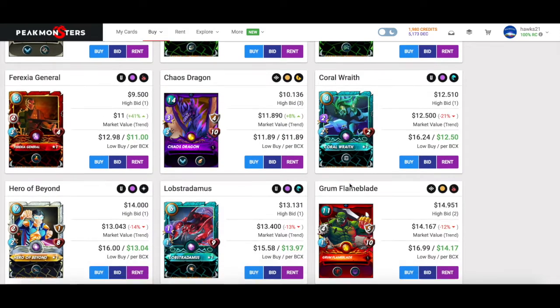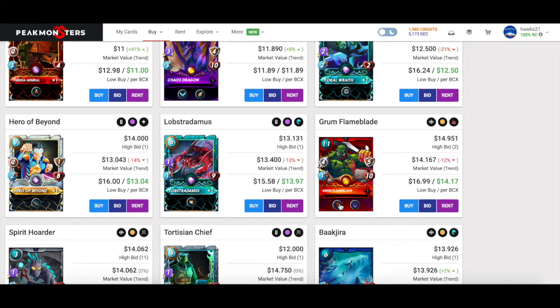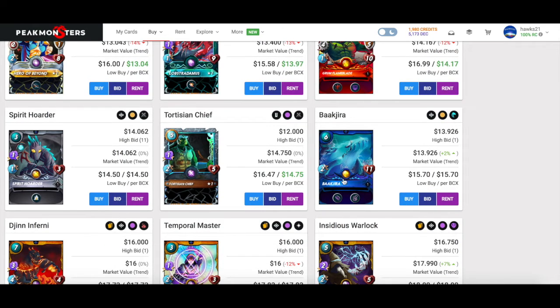I'm out on Scattershot unless Blast is involved, which at higher levels is great. Coral Wraith is a nice-to-have but not necessary. Grum is a borderline must-add — the Bloodlust at bronze is really really great, very close to must-add even though we're getting expensive. Spirit Hoarder is also borderline must-add: the Triage with the backline taunt strategies I've talked about works really really well at bronze. So Spirit Hoarder and Grum are must-adds.